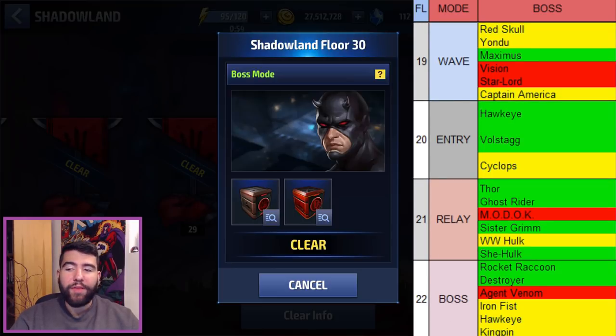Floor 19 is a wave mode. Again, avoid Star-Lord and Vision — preferably go for Maximus. The Captain America one is pretty straightforward as well, but it can be challenging if you get overwhelmed by the mobs.